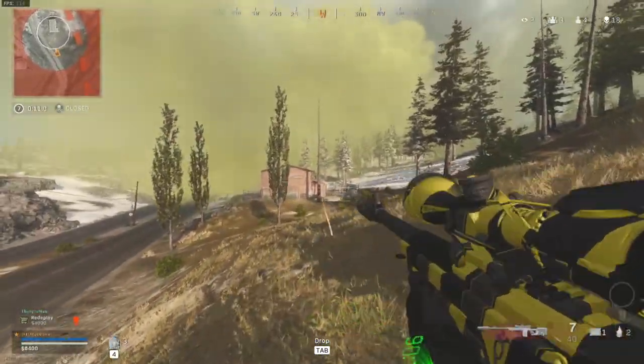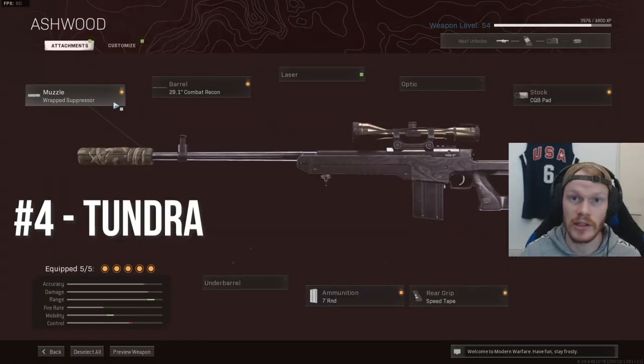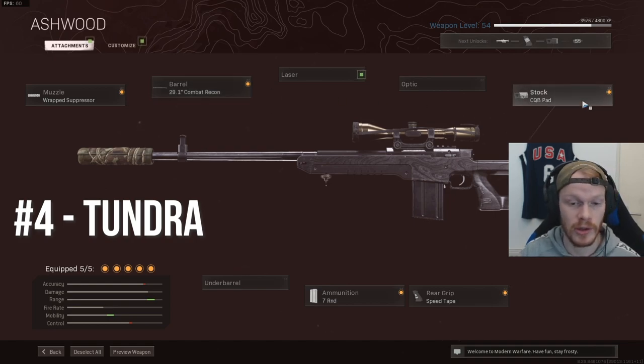If you want to use the Tundra, this is the best class setup. Use the Rep Suppressor for damage range increase and extra sound suppression. The 29 Combat Recon Barrel for extra bullet velocity. The CQB Pad for sprint to fire time. The 7-round mag. And the Speed Tape for ADS speed increase.